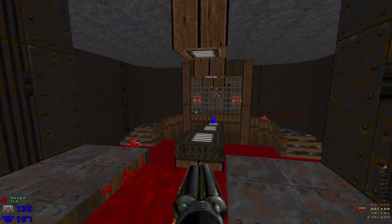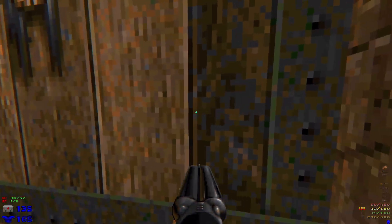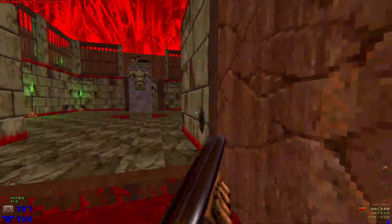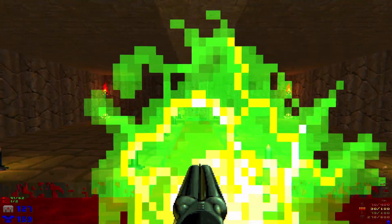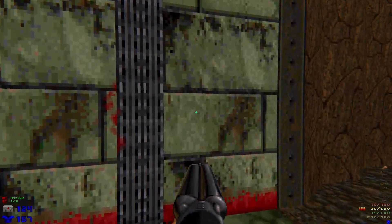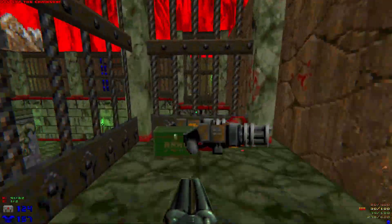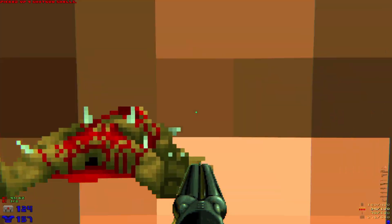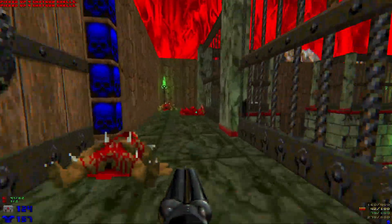In Doom 2 you take the teleporter to the blue key for some reason. A lot less enemies on this one. That's where all the enemies are that were on the other ones. Yeah, this secret is still there - don't need it though. Pick up those shells. That's cursed, but that's just a cheesy Doom thing.